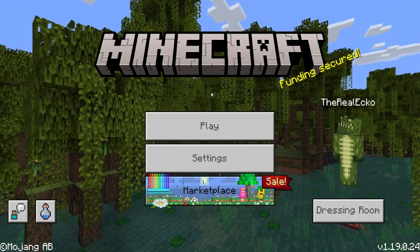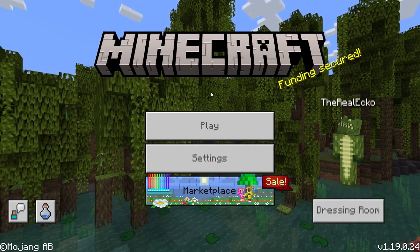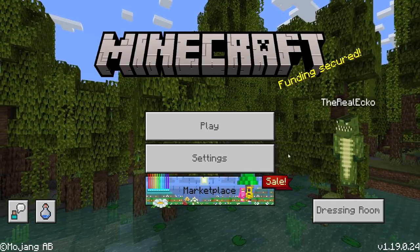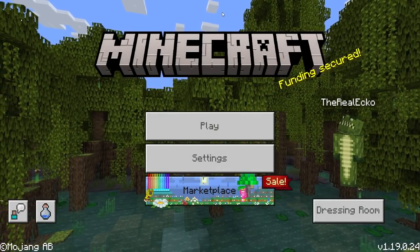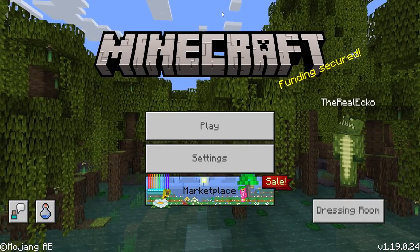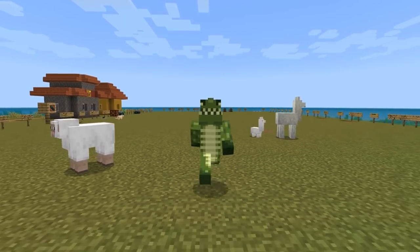We have a lot to go through in today's video, including features that have been officially removed from the game. The first thing you'll notice is I have a different background and no beta/preview text at the top. I'm using a global resource pack that brings the new panoramic backgrounds, just called Preview Hider — works for both beta and preview, created by Agent Mindstorm. The link is down below in the description. It gets rid of those horrible backgrounds and all the text.